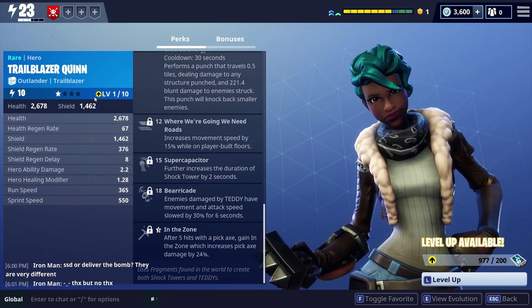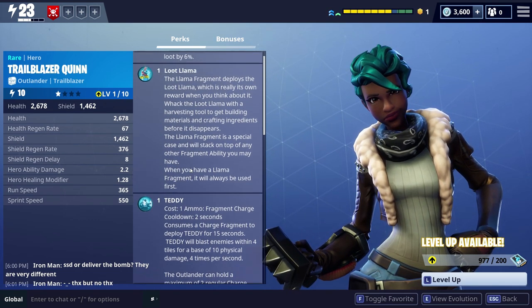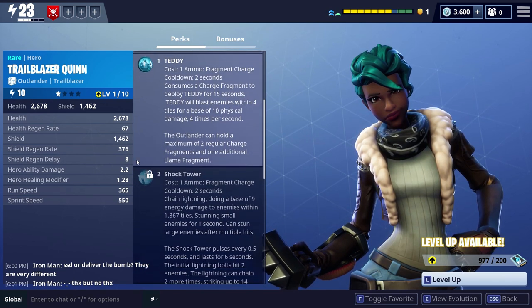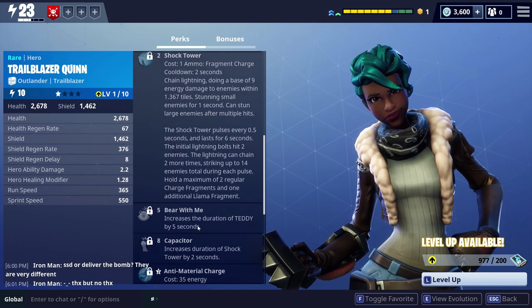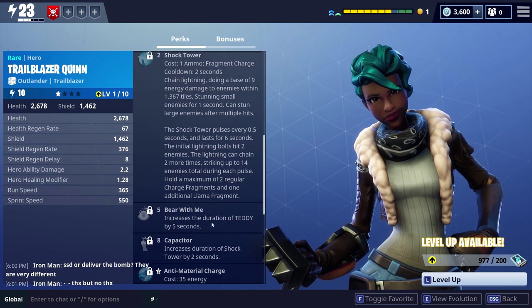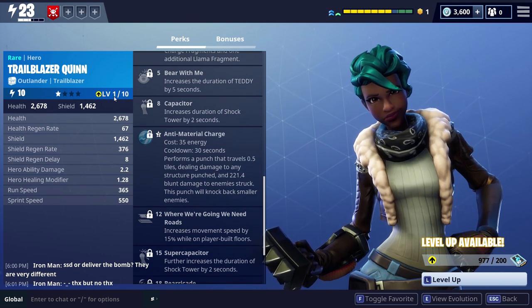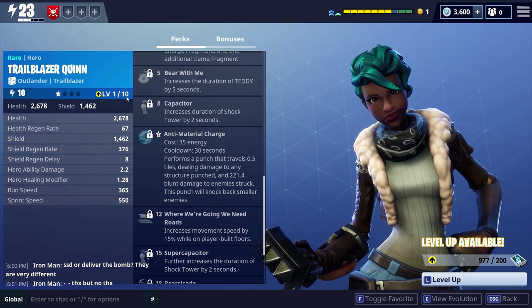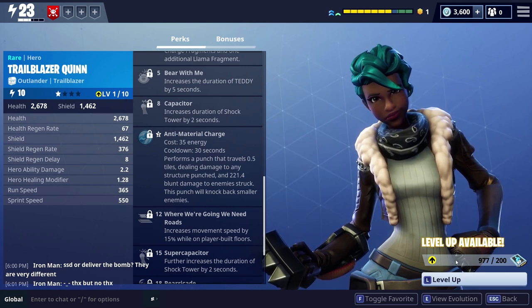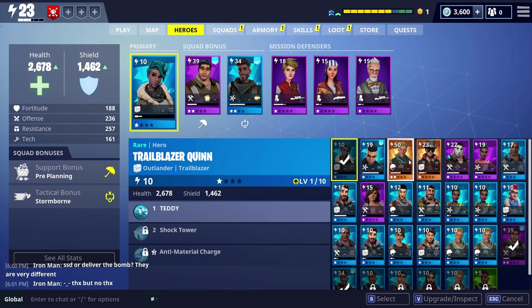So as you level up — you can see Trailblazer Quinn there is level 1. Of the perks, she gets the teddy and the loot llama, and that is it. So if I level up to level 2, I'll also get a shock tower as well, and a bear with me which increases the duration the teddy stays behind. So this is the key bit to look at here — level 1 of 10. When you get up to max level 10, you can evolve that character, but that's for another video. What we're looking at right now is how to level the whole thing up.